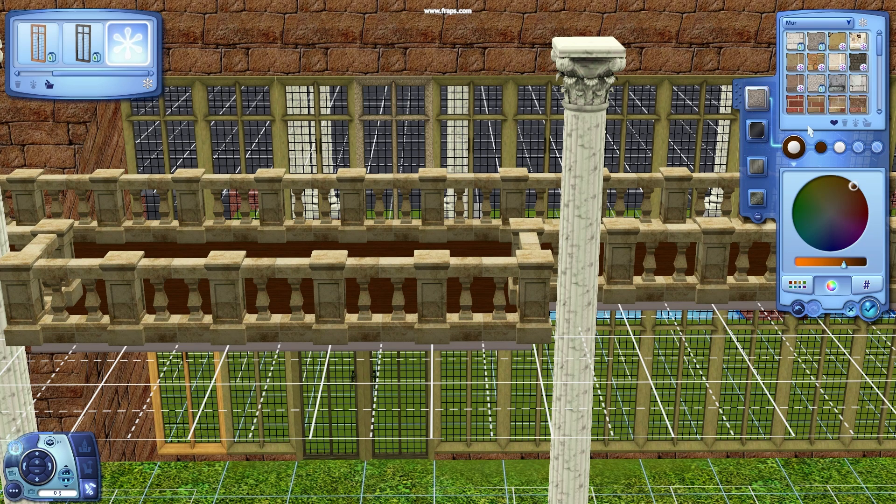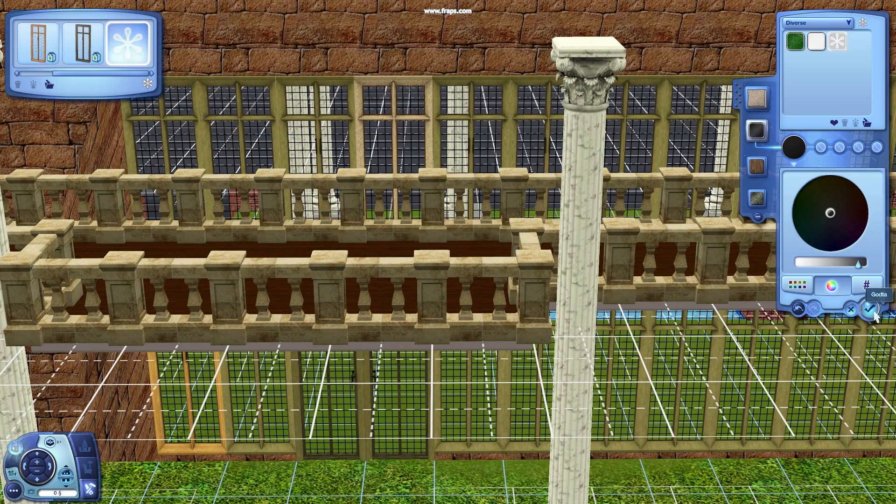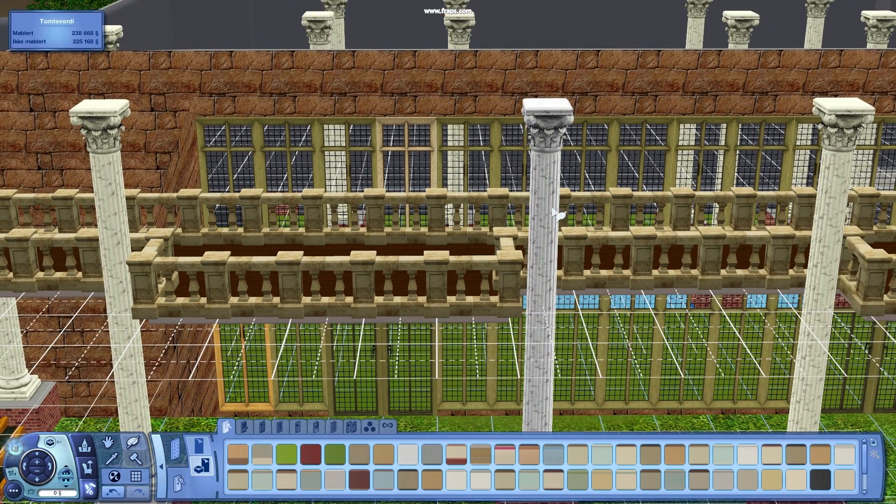I had to start painting the grass because I couldn't work with the default grass — it was only green. So you can see some of the green grass in the background behind the windows. It is just green as the default EA grass.